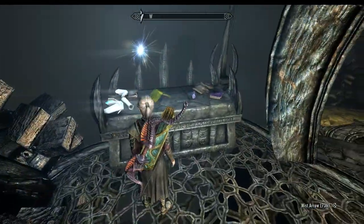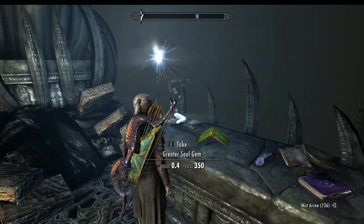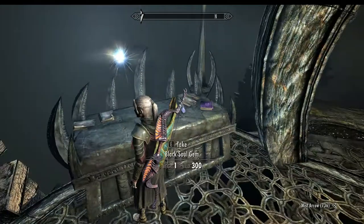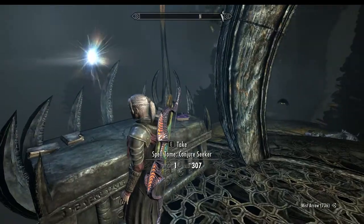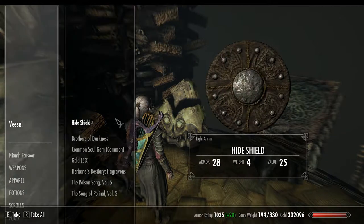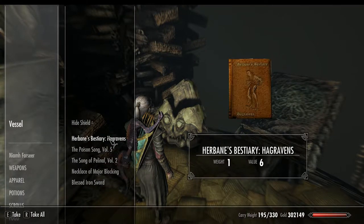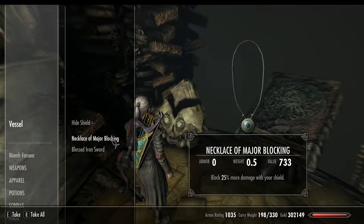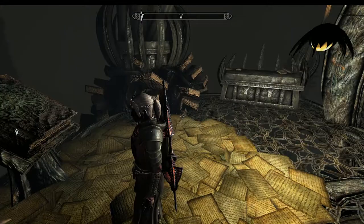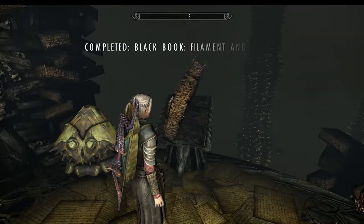Let's see what we got. Branded Soul Gem. Scroll, Crazy Gem, and Healing Hands — that's a good one to get. Black Soul Gem and Conjure Seeker, which we already have. And of course the Search Vessel. It's all random loot so you'll obviously get different stuff to me. Nothing really great here, but let's take a look at the Black Book itself.